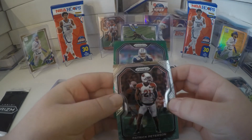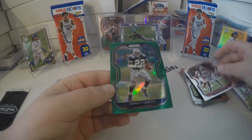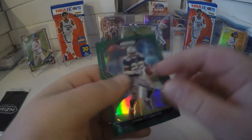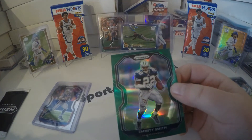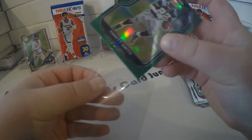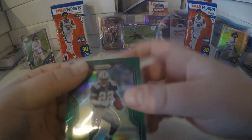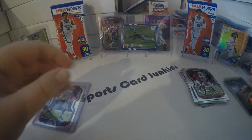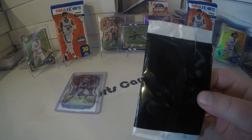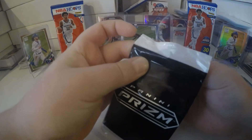Is that the old guy? Emmett Smith — maybe, yes! Emmett Smith green, a green prism, not numbered. Sweet card though. I'll get him sleeved up. Emmett Smith — I know he's an old legend for the Dallas Cowboys.